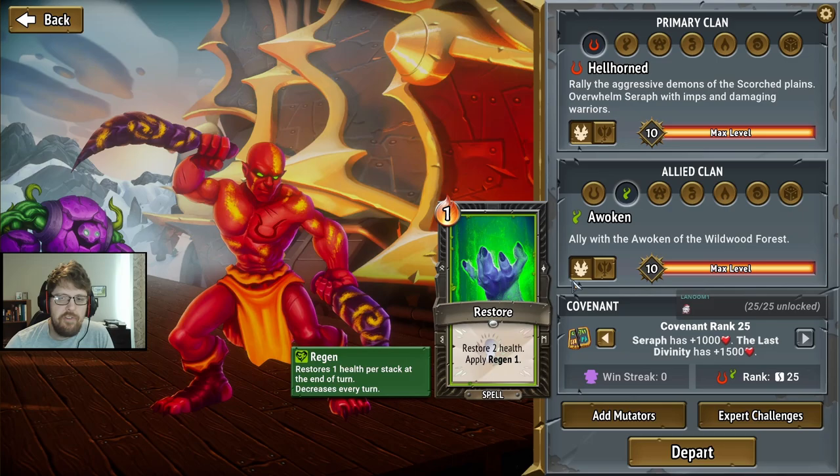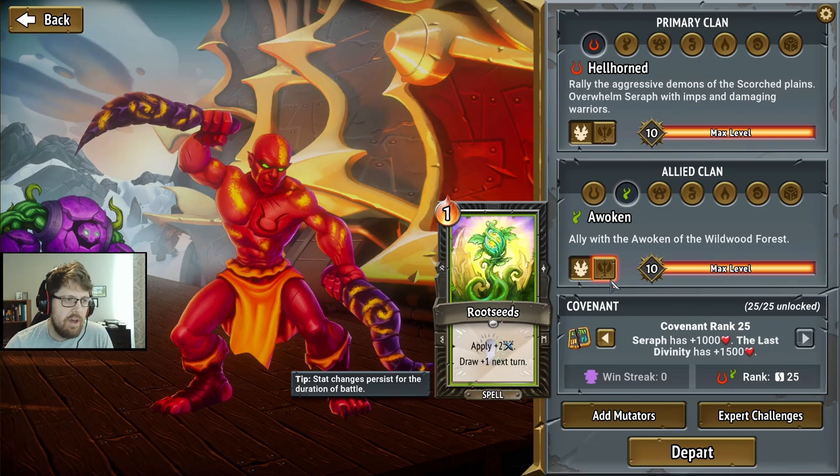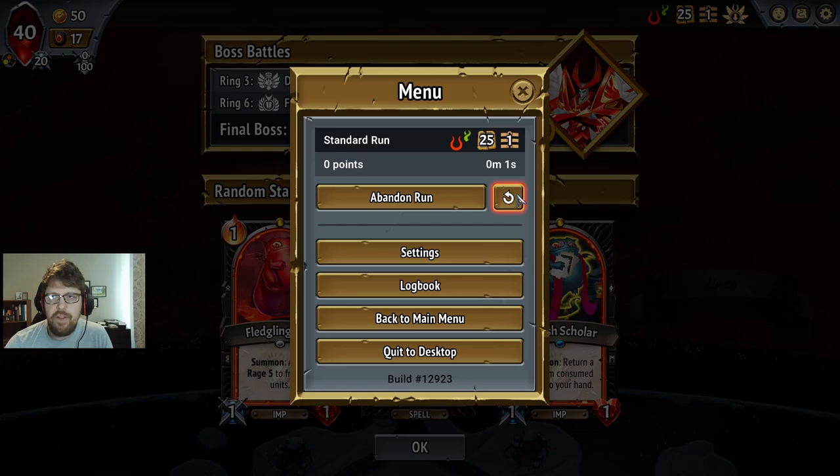It's kind of a tough choice because Restore is also incredibly good as a way of keeping your Prince alive. At the same time, Root Seeds is just really good at helping you draw through your deck. And we're going to re-roll specifically for Sharpen. I think it's hard to make the build work if you don't start with Sharpen in your opening hand. So we're going to go with that and try to do this whole Spike-oriented build.